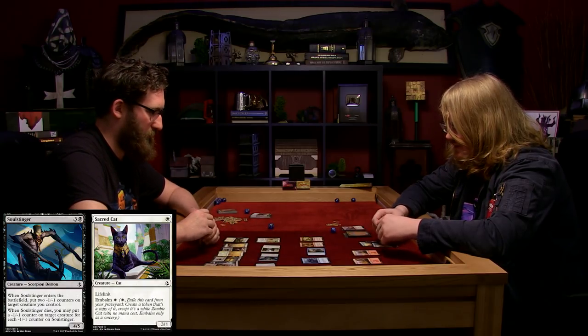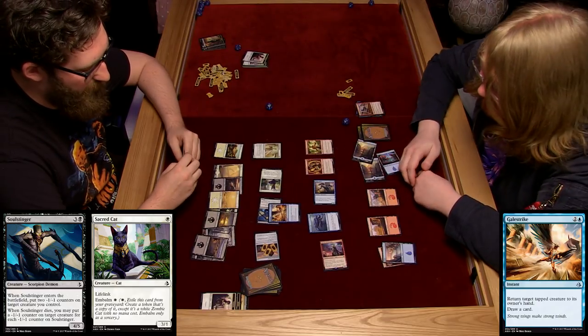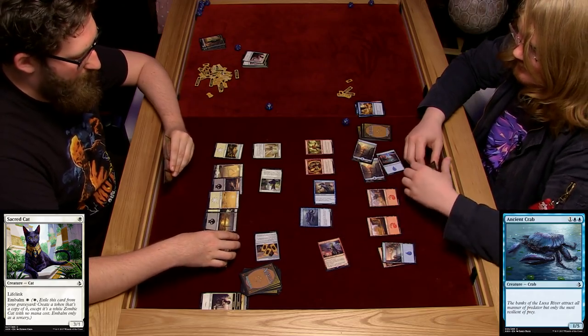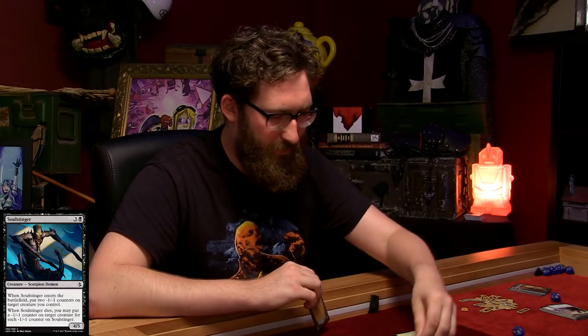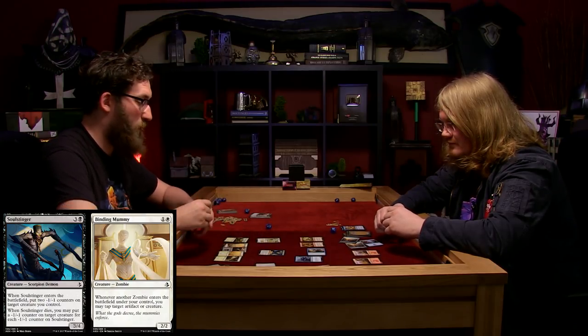I'm going to attack with these two. I am going to pay three mana and send him back to your hand, drawing a card. And the cat attacks too - I'll block the cat with the crab, the cat finally dies. But I gain one life. Damn thing. I'm going to tap four and play the Soul Stinger again. I'll put a minus one minus one counter on Hazoret - he's only a 3-4 now - and put a minus one minus one counter on the Binding Mummy - he's now a 1-1.